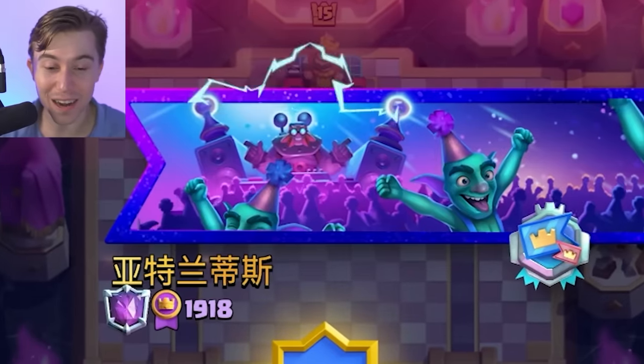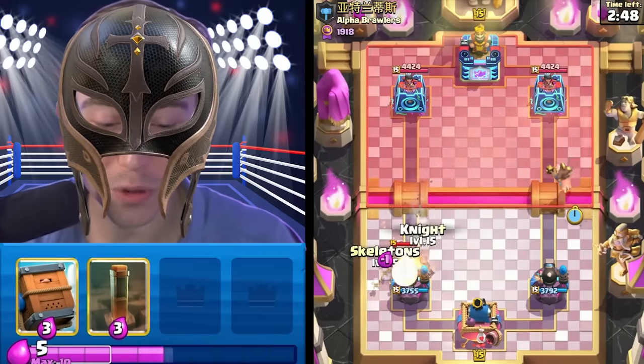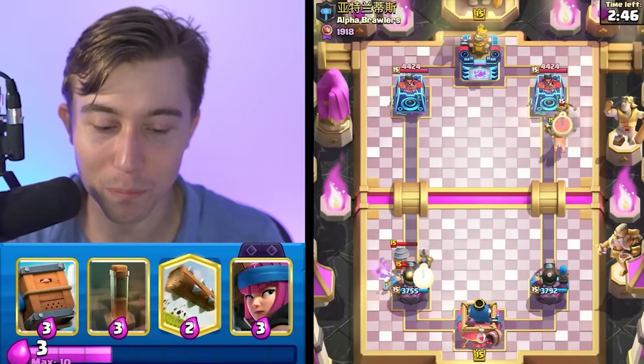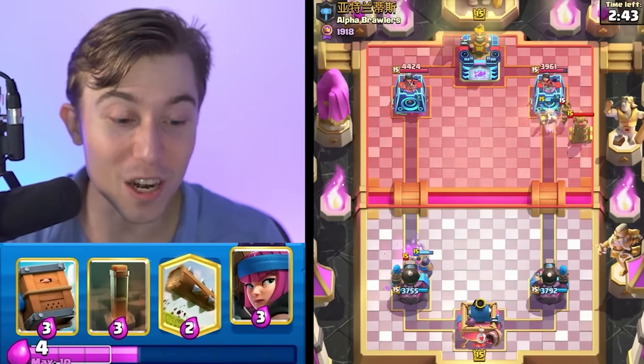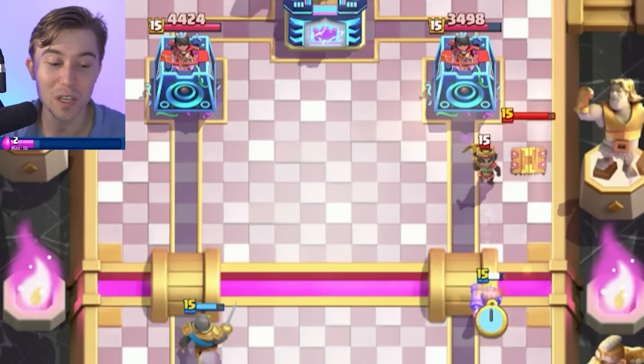This guy's got an Electro Giant in the banner and he's part of the Alpha Brawler clan. We're going to be brawling immediately with the Hog Rider, and we're definitely going to get Skeletons down to body block that Goblin that would have locked on my tower. He's in a horrific position — not only are we going to be able to Firecracker in his face, but he also misplaced the Tesla.